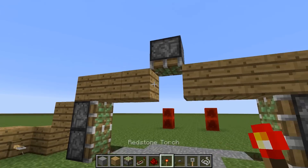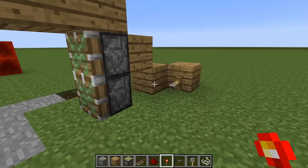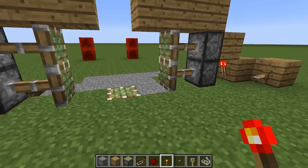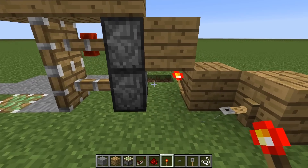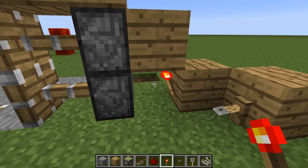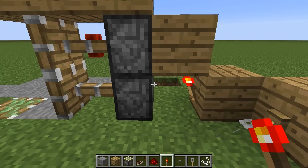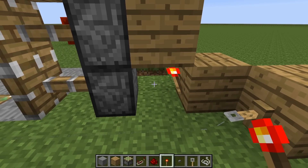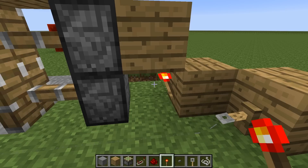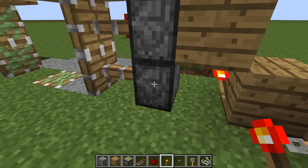Now we need to get all of these pistons to extend, and the way that we do this is with redstone torches here and here. I'm going to explain exactly what this redstone torch is doing. This redstone torch is sending power to all of the blocks around it except the one it's attached to. So if there's a block over there that can accept a redstone signal, it'll take it.